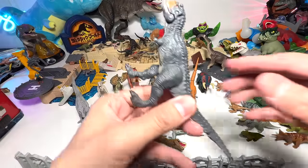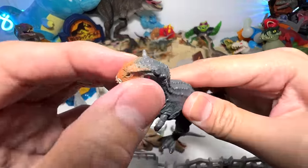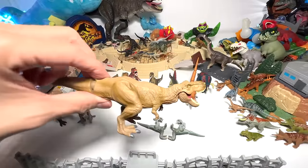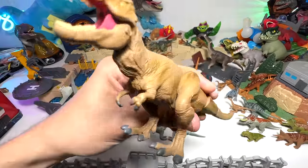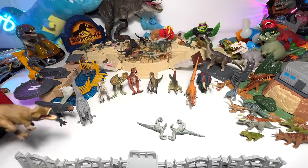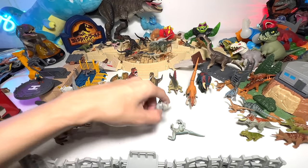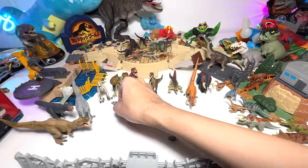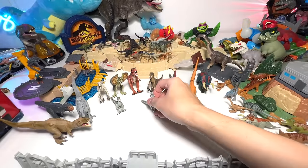We have a Carnotaurus with a broken horn — Carnotaurus is known as the meat-eating bull. Tyrannosaurus Rex, the tyrant lizard king — this is actually from Jurassic World Dominion. We have a baby Beta. I think this is Beta, not baby Blue.